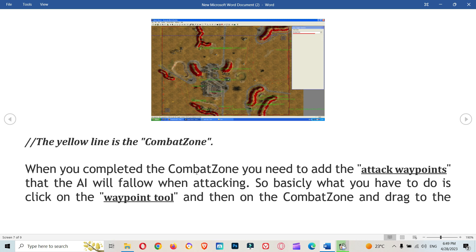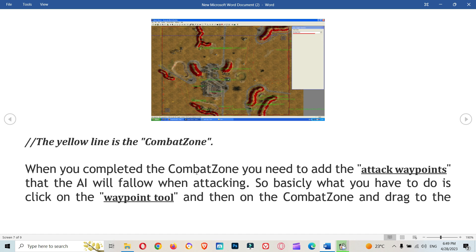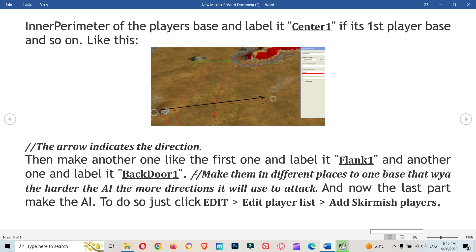When you have completed the combat zone, add the attack waypoints that the AI will follow when attacking. Click the waypoint tool, click on the combat zone, and drag to the inner perimeter of the player's base. Label it 'center one' if it targets the first player's base, and so on. The arrow indicates the direction.